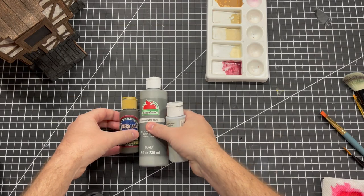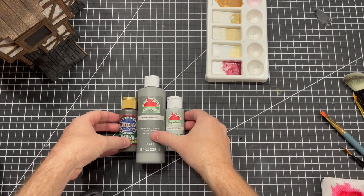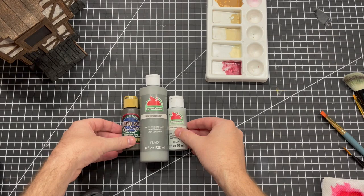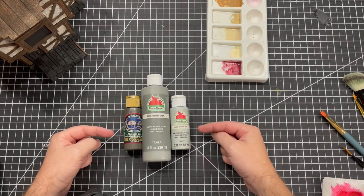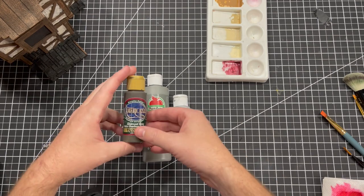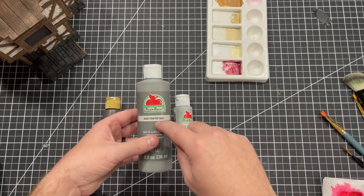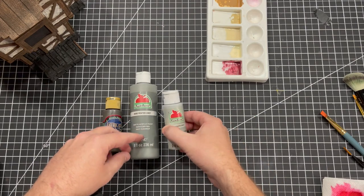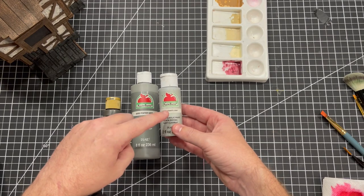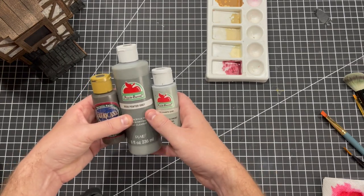Moving on to stonework — long-term viewers of the channel will know this paint scheme very well because I use it on basically all of my stone. It's the easiest way to get the best looking stone result I've found. The process: go over the entire piece with Charcoal Gray by Americana, then over brush with Pewter Gray by Apple Barrel, then mix Granite Gray and Pewter Gray both by Apple Barrel for a final dry brush over the top. Very simple, but it's what works best for me.